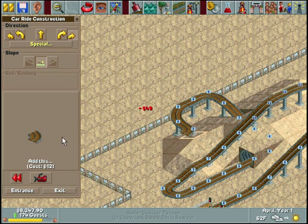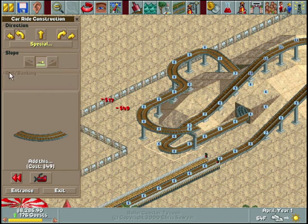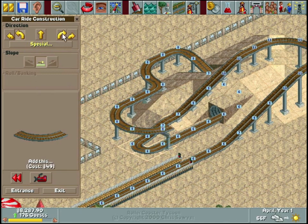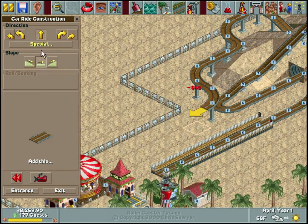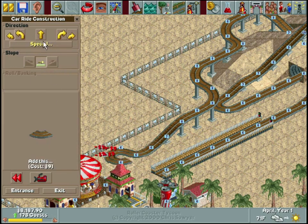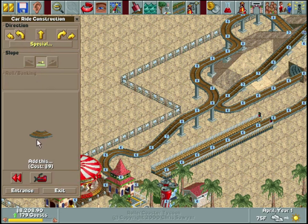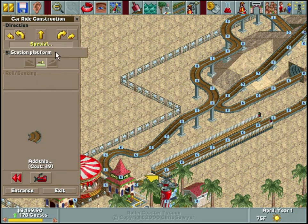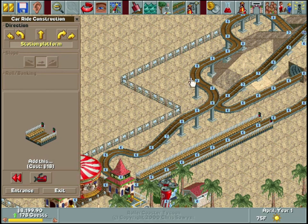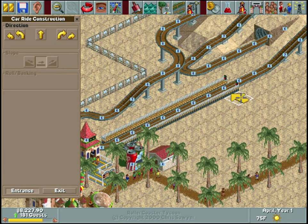This is coming along not too horribly. We'll find out once we get to the actual stats. I think that's kind of long enough - we'll go ahead and drop it down and end it here. We'll see if we can add one more station tile. The only special things you can do for this ride are very basic - no S-bends, no steep inclines, chain lifts, or banked curves. It's a car ride, it's very very basic.